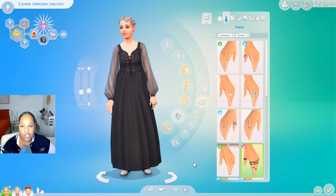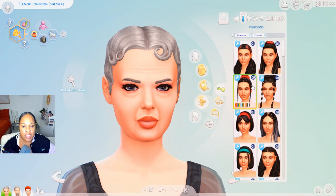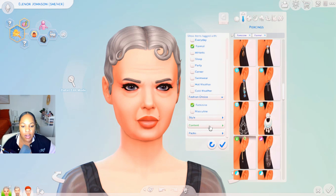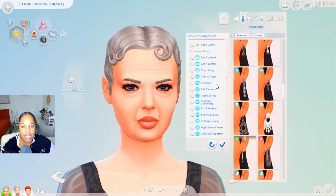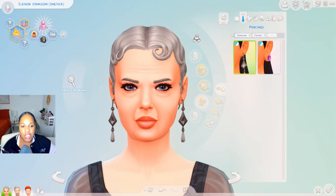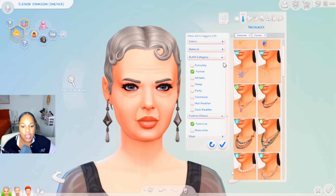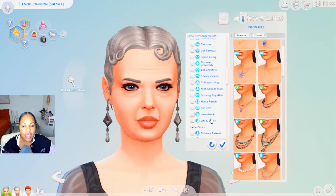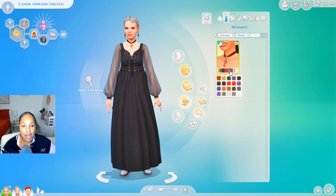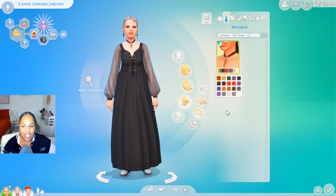I'll just put some rings on her as well, and maybe some earrings too, because we definitely need that. So I want to narrow this down — I want to see if we got any from the base game or especially from this expansion pack. These earrings are really cute, and I definitely want to go for a necklace. There's so much stuff in here. I'm kind of liking this look for an everyday. I like the black look on Eleanor — maybe I should switch it to black.